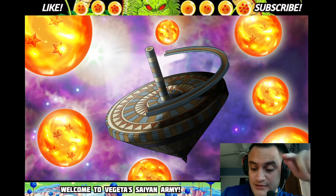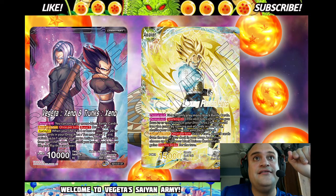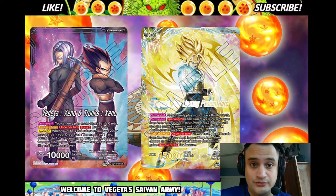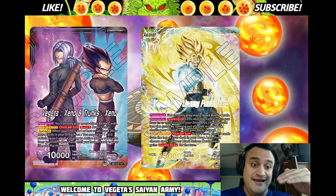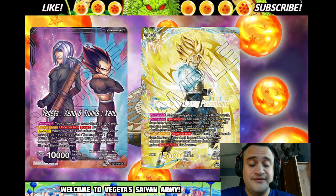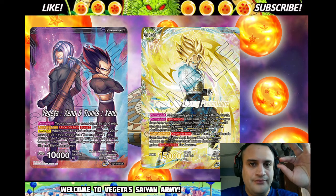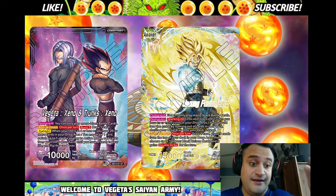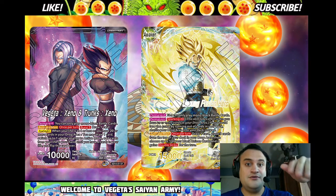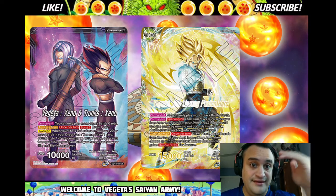I'm talking about Vegex. The reason for that is because I think no other deck has a smaller gap in skill and potential between the expensive version of the deck and the cheap version of the deck like Vegex does. Obviously the expensive version of Vegex is way better, but the gap from the cheap version isn't as big as like King Piccolo — King Piccolo needs really expensive cards. You take those cards away, the deck really drops a lot. Invoker, Red Broly — these decks need really expensive cards.